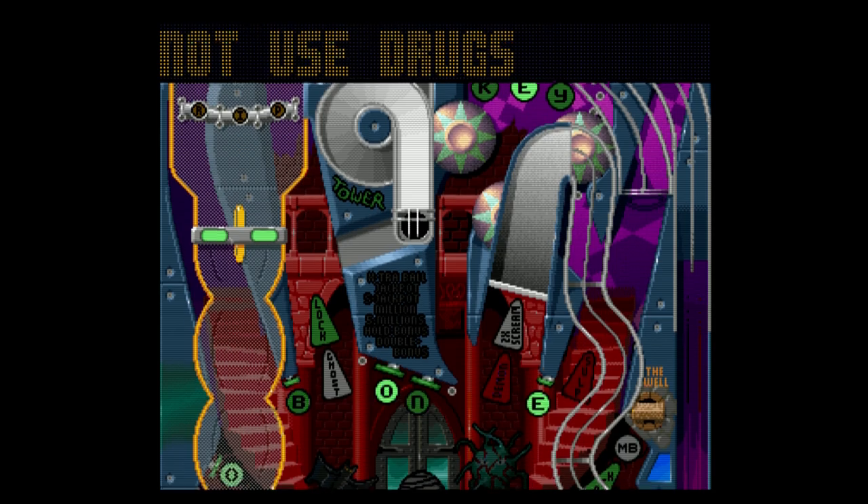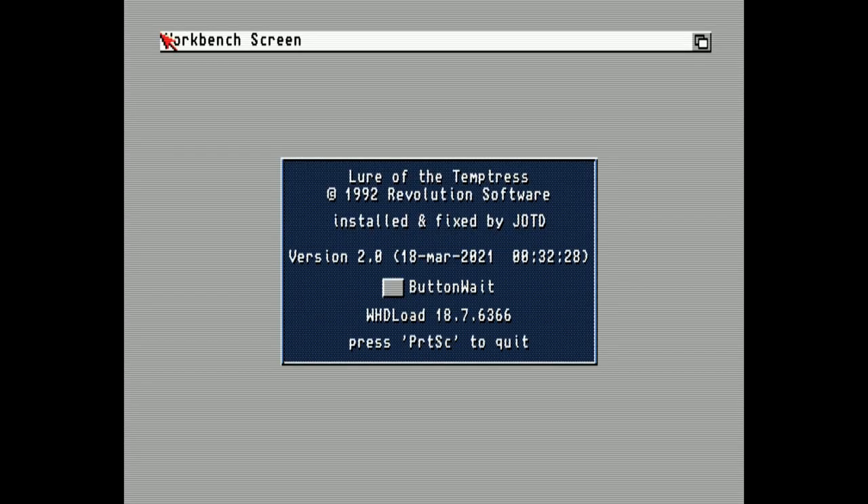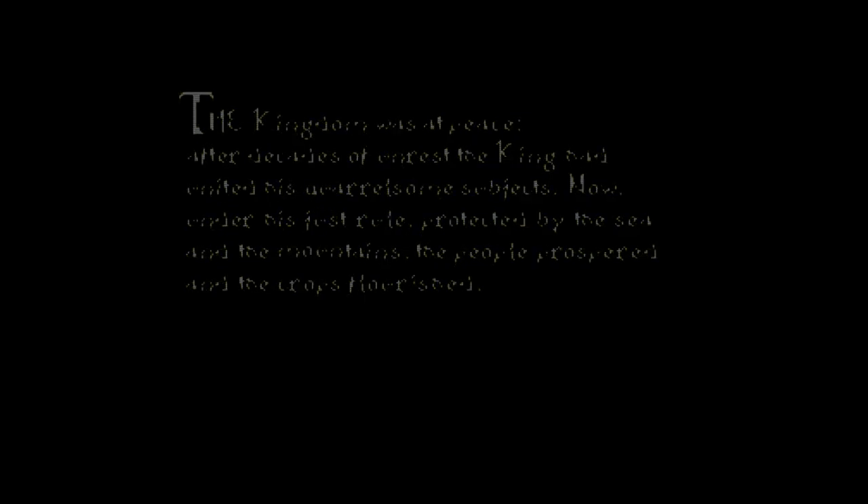Coming out now for Lure of the Temptress — version 2.0. Once again you can see it gets through the 'set patch not found' stage and it is loading. There you have it — proof indeed that patch 1.01 seems to have fixed the 'set patch not found' issue that a lot of people were having when trying to load these games through WHDLoad.